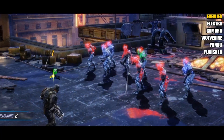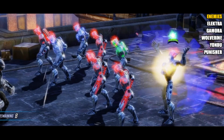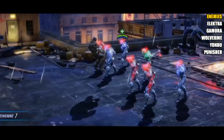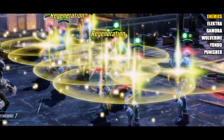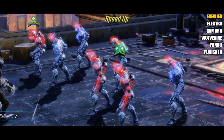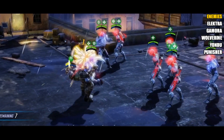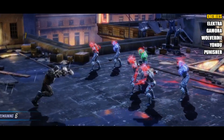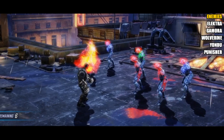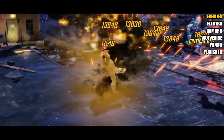Two key things to bear in mind for characters to avoid. First, since you need to pair Crossbones with Hand Sentry, watch out for characters that attack faster than Sentry can get Stealth up — namely Gamora and Elektra, who hit very hard and could do serious damage before Stealth activates. Second, while not as critical, avoid Wolverine, Yondu, and Punisher — these characters have a lot of Pierce, which bypasses armor, and armor was one of the main things propping up Crossbones' survivability.